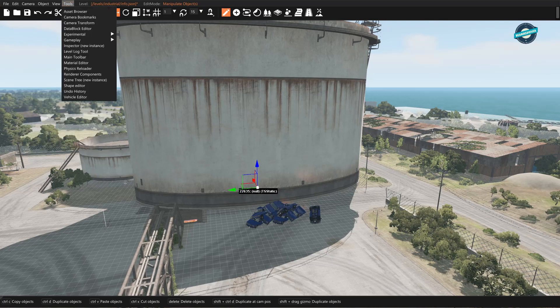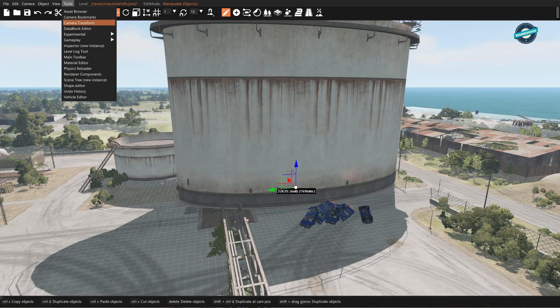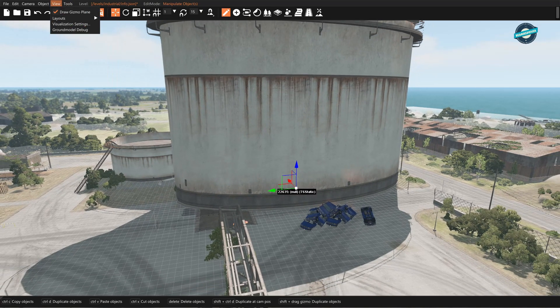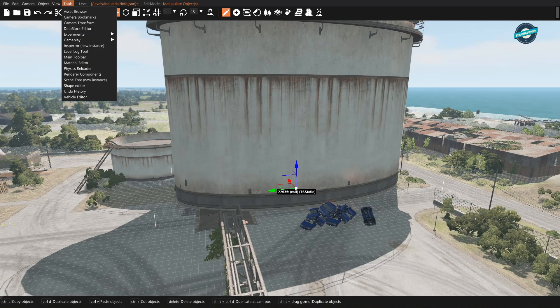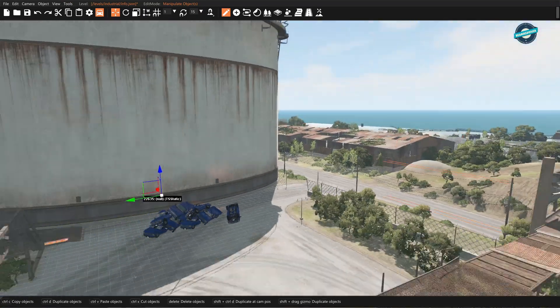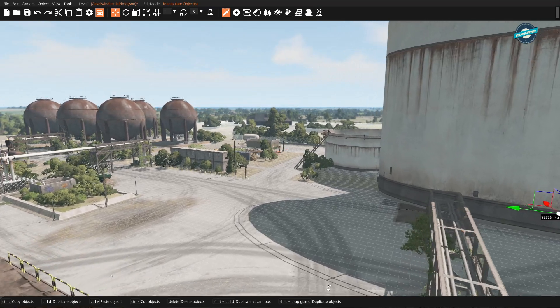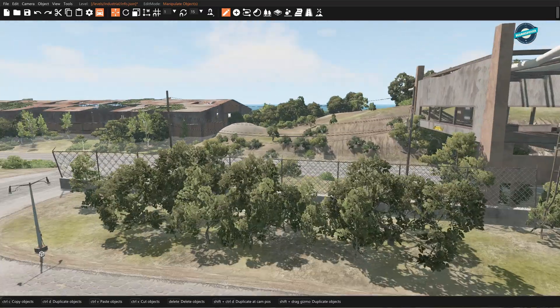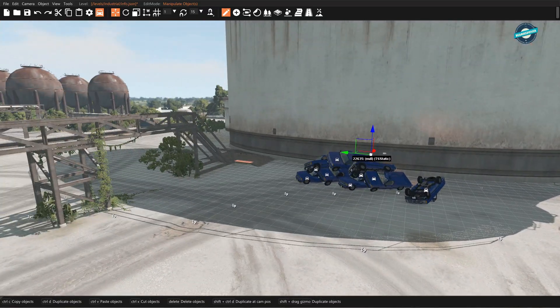Let's close the scene tree and see what else is in here. There's a camera transform — that's new. There was a script AI path tool in here; I wonder if that's still in here. Anyway, this is going to be the first installment of this little series of world editor videos, just a simple introduction. As I learn more, we'll make more videos and learn together. Thanks for watching!